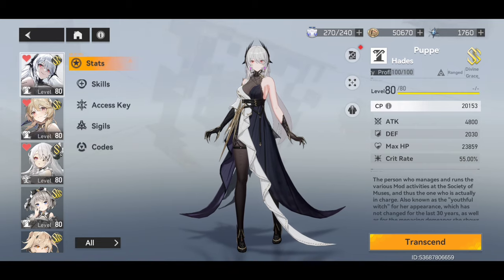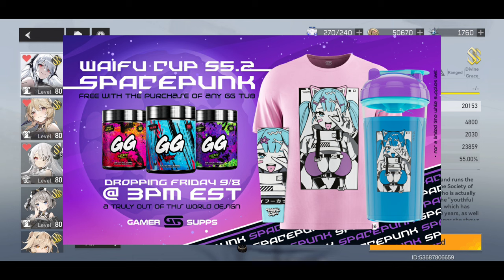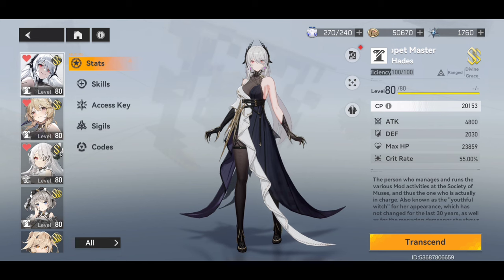A really quick shout out to my sponsor, Gamersupps. They have fantastic products. If you want to support the channel, you can use my code FURTHERBEYONDGAMING at checkout to get 10% off everything in the store. They have amazing flavors, amazing energy, all organic. They also have amazing shirts, clothing — the best feeling clothing in the game — and amazing designed waifu cups. Go ahead and check them out if you want to, and if you do get anything, make sure to use my code. It supports myself and the channel so we can do bigger and better things.